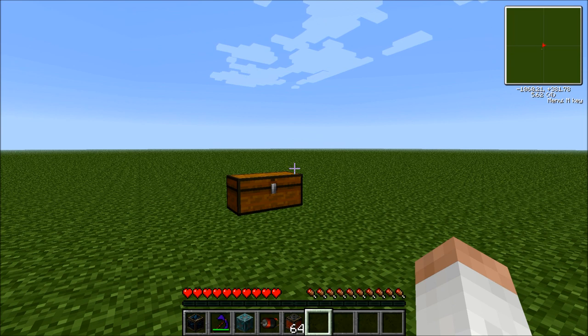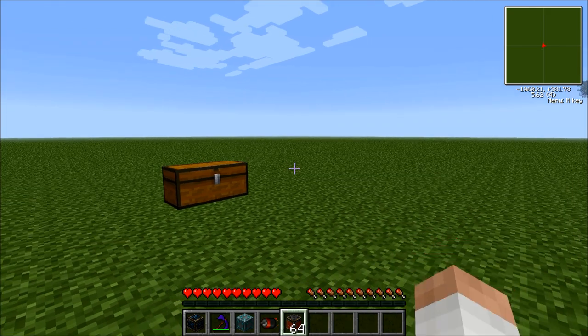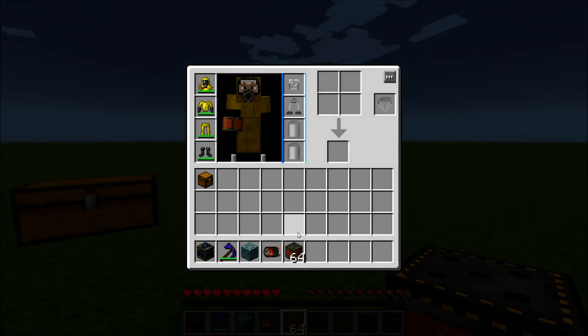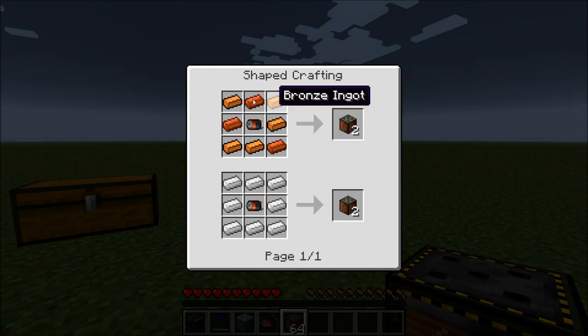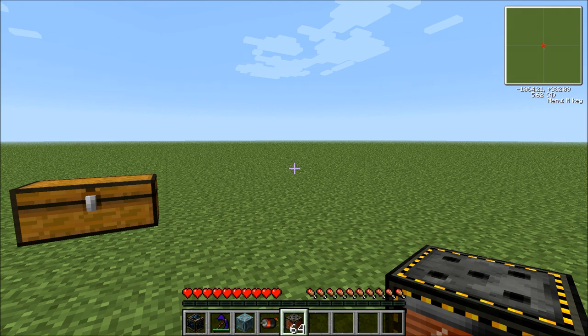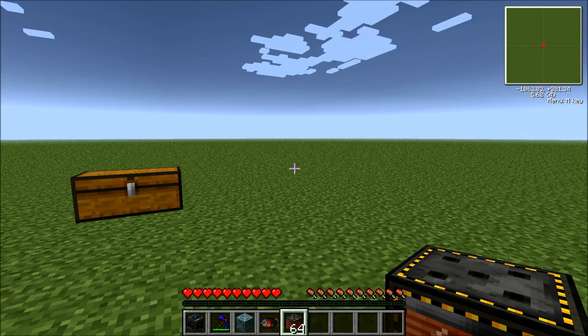Before I even talk about getting into the particle accelerator, let me just tell you what you need. First of all, you're going to need a lot of electromagnets. Let me show you how you make it — you need to have bronze around a motor, that's how you make a motor. In total, you're going to need 1,920 of these electromagnets.